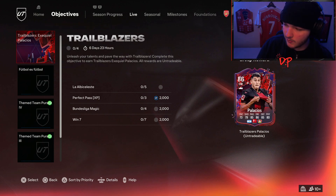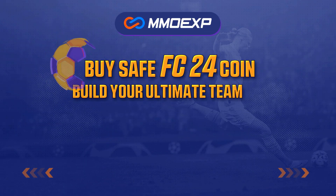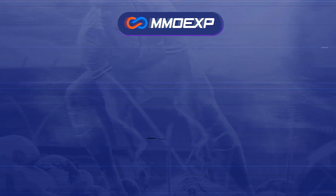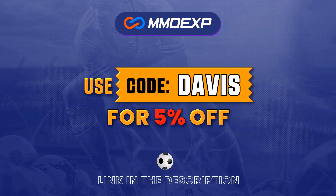Today we're going to take a look at the Palacios Trailblazers. For cheap, fast, and reliable coins, make sure to head on over to mmoexp.com and use code Davis at checkout for 5% off your order.